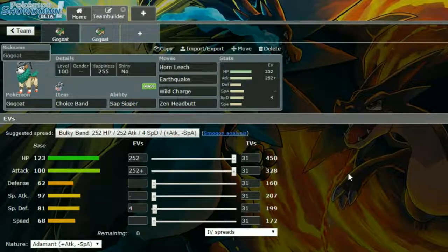The first set we have is a Choice Band set. We have Sap Sipper as the ability, which basically means if you're hit by a Grass type move you increase your attack by one stage, which is 1.5 times. Then we have Horn Leech — a strong Grass STAB attack that heals yourself up as well, which can be really handy in many games.